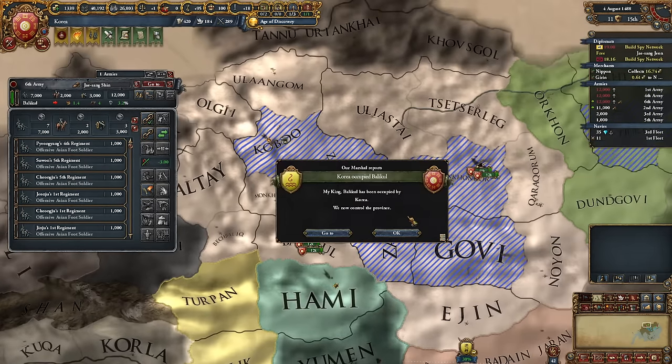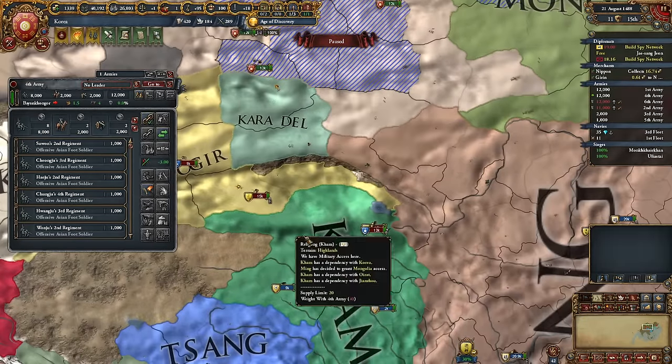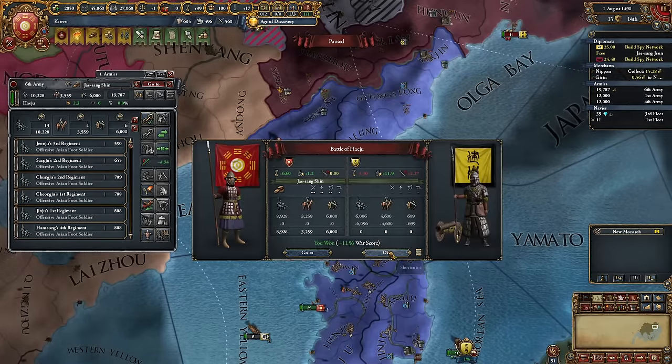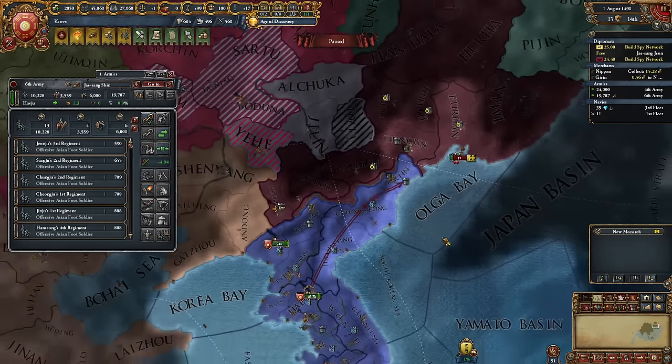Despite having nearly 100% innovativeness, I'm strengthening our Confucian bureaucracy. We've adopted policies for faster siege, reducing the time from 30 to 16 days, speeding up our conquests. The worst part of wars with Oirat is pronouncing its name. The second worst part is occupying the country — we can't risk a carpet siege because the enemy quickly responds. I defeated Jianzu's entire army which had passed through my mountain fortresses and looted my country, but that's no longer a problem.